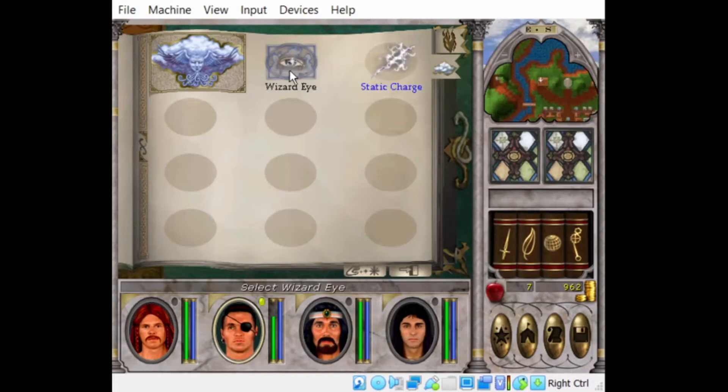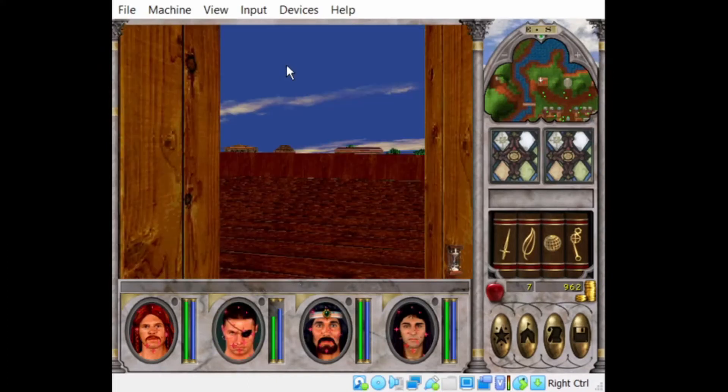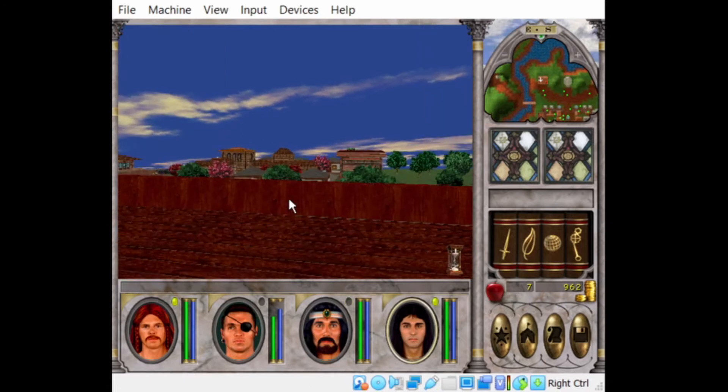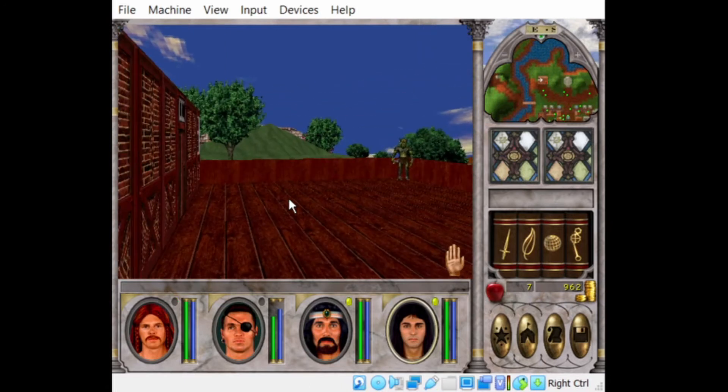This guy also has a spell called Wizard Eye — it's very useful. Turn it on and it'll show you the little red dots on the map, which are the bad guys, showing you where the monsters are. I think we still have a couple more. So if we hide behind this wall until they come into view, maybe we can get the drop on them. Or we could just be brave — hit Enter, move forward, hit Enter again, and that puts us back into turn-based.